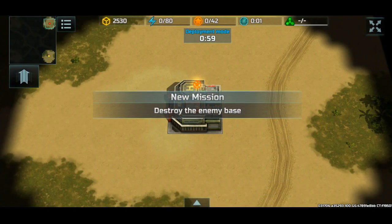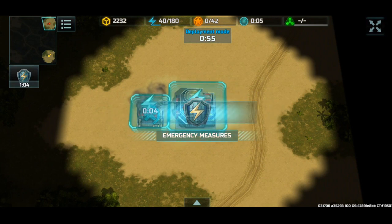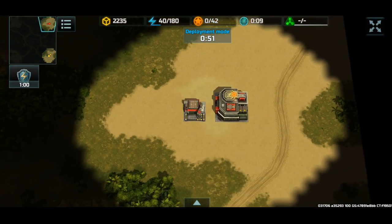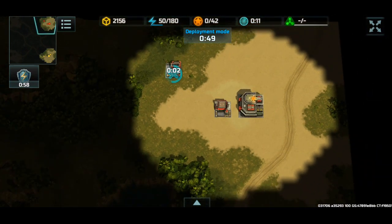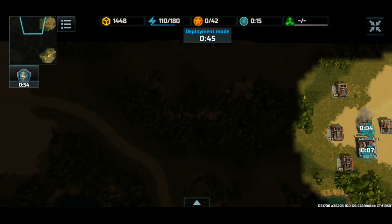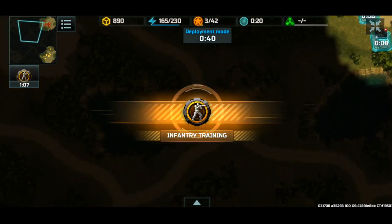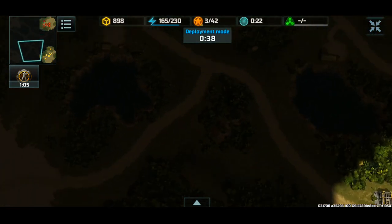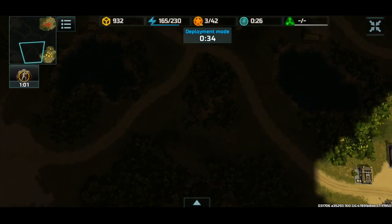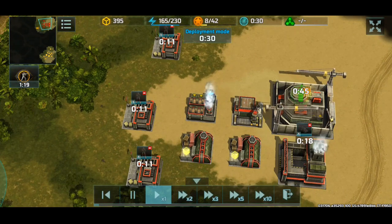Hey guys, I'm back for some more Art of War 3 and today we're gonna be playing on the Maya Lands map. We're gonna be playing with a random ally. It's a pretty small map — if I zoom out to the maximum you can basically see that my base and the enemy base spawn pretty close, and the same thing occurs with my ally and my enemy's ally as well. So I'll zoom back in and we'll get started.